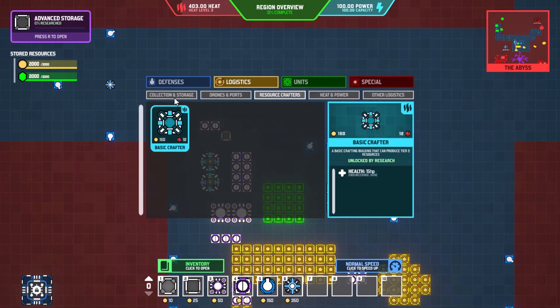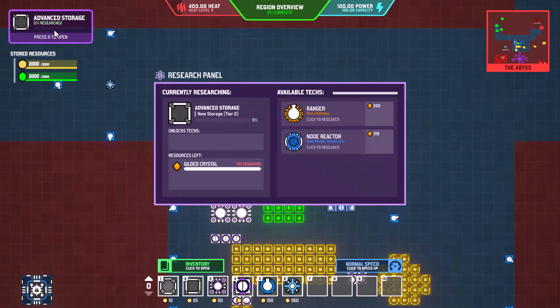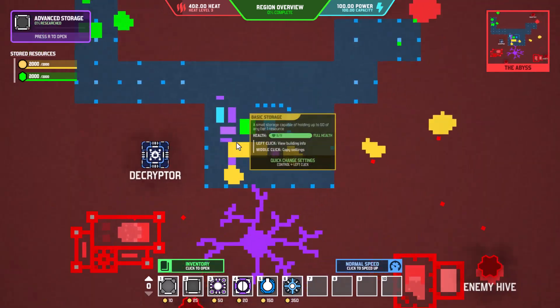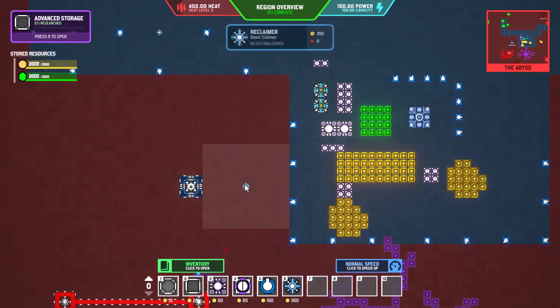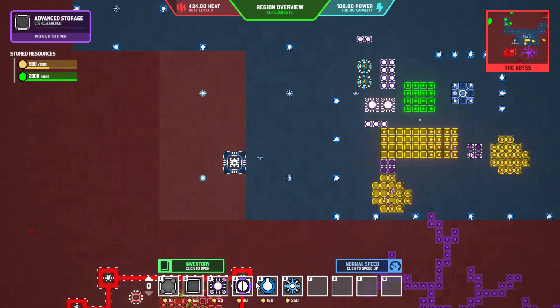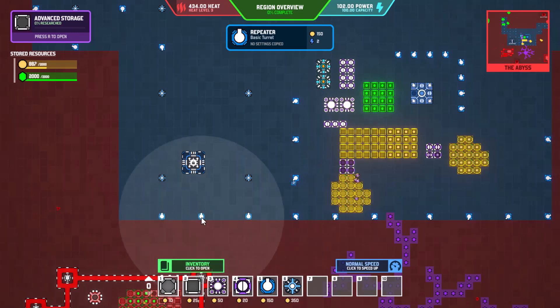Let's go into collection storage. Small storage is capable of holding up to 50 of any tier one resource — so now that we have tier two resources, that's our problem. I don't know how to get those unlocked so maybe we just need to expand out.